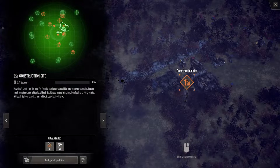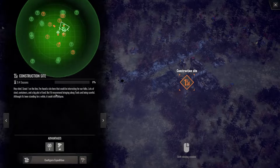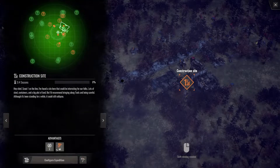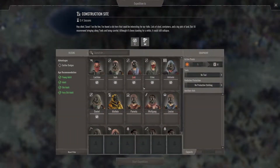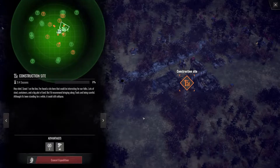A new expedition site: steel containers in a big plot of land — bring all the tools and be careful, the structure could collapse. Need metal tools and someone with a refiner skill. I do have someone with that — sending a crew with 10 action points and metal tools to see what's there.